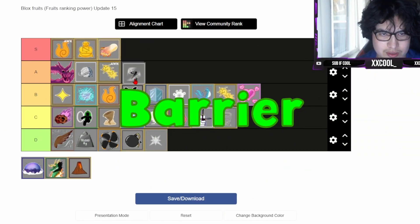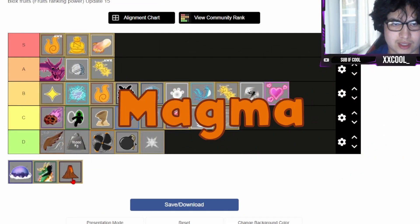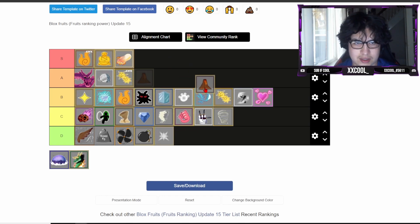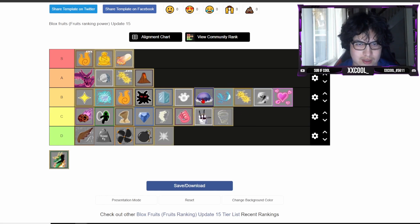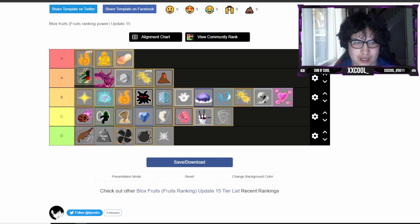Magma - if it was awakened it'd be going into S tier, Magma awakened is a beast in PvP and PvE. But it's not awakened so I'm putting it into low A tier, it's still pretty good. Ope-Ope is kind of bad for grinding so I'm putting it below Paw. Dragon is going into S tier - good for PvP and pretty decent for grinding.